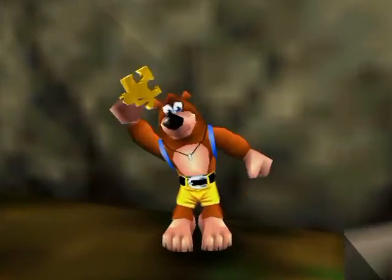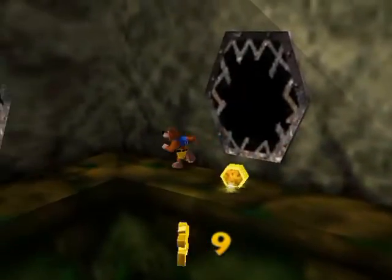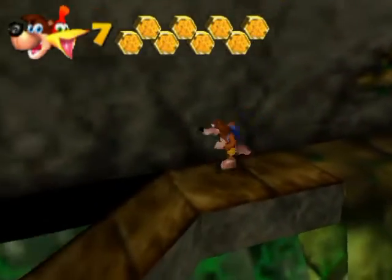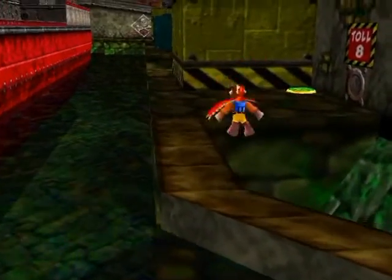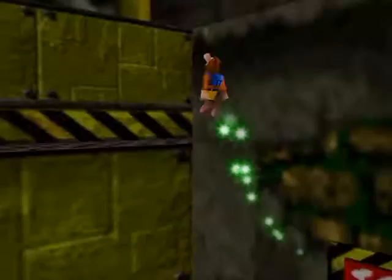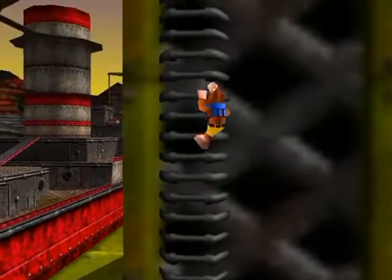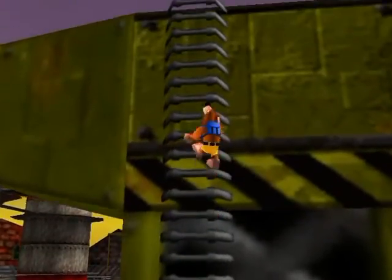And we're pretty much home free now! I'm not kidding you! We have everything except one Jiggy, and we of course will get that last Jiggy from the boss! We got the two honeycombs — one was over in the engine room when you drop down that smokestack shaft-type place. The other one was in that secret underwater area by Snacker, in that corner that we had to go past like 30 times. Well, okay, not that many times — it was a bunch of times.